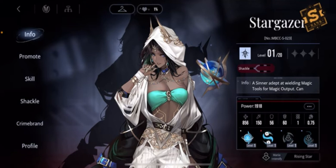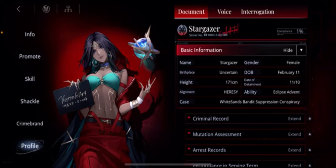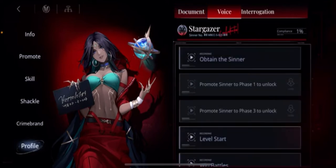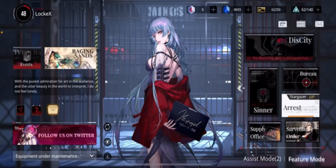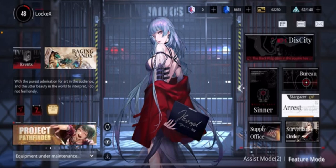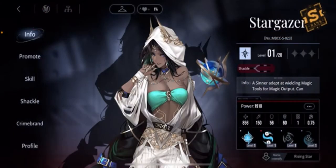Hey guys, this is Lok. In this video, I'm going to be doing an in-depth review on Stargazer. Before we get into the review, let's take a look at some of her assets — her picture and profile picture. She has a very cool look. A lot of people are really interested in the way she looks and sounds, and many have set her as their main profile picture to hear her sultry voice. She has very interesting mechanics as well. In this video, I'm going to be talking about how she functions as a unit, the mechanics behind it, and should you pull for her — is she worth it, and who should be pulling for her?